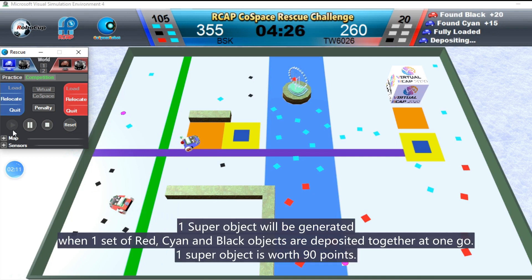One super object will be generated when one set of red, cyan, and blue objects are deposited together at one go. One super object is worth 90 points.